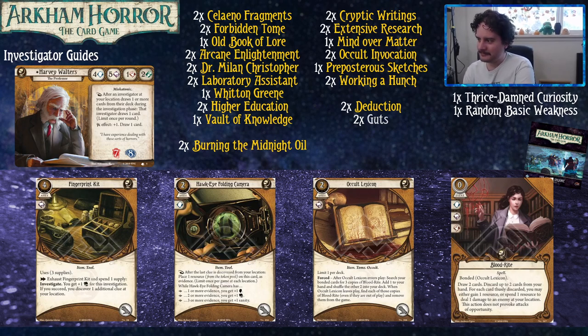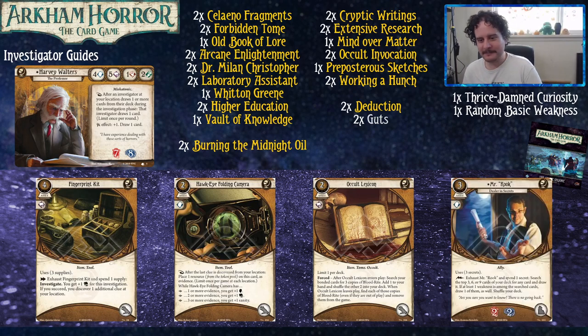You can really just churn through your deck with Blood Rite — drawing three to five cards a turn off one or two of them. These cards cost zero, so you just spend your money dealing damage to things. If you combine it with the Ancient Stone, you absolutely melt enemies. The Blood Rite doesn't provoke attacks of opportunity — there's a guy in your face trying to beat you up and you're like, hold on, let me find the right page. And then there's one more card hiding that I want to talk about: Mr. Rook.